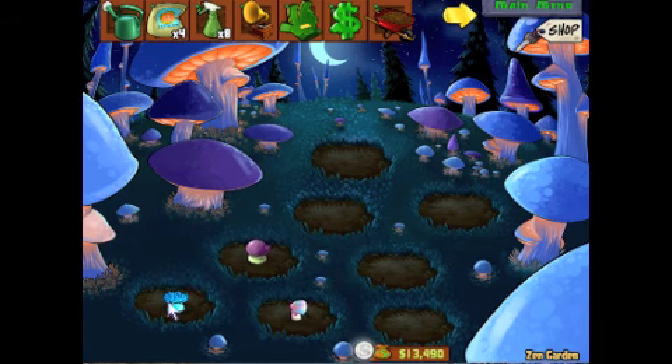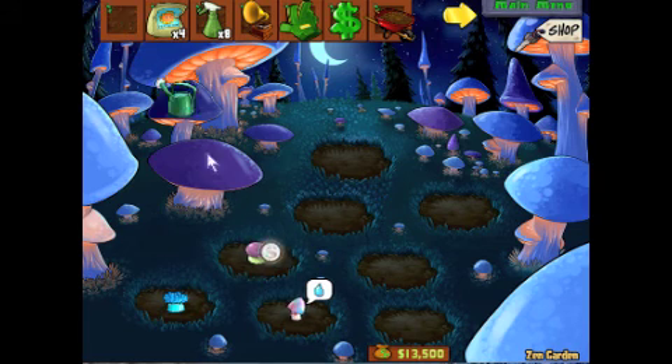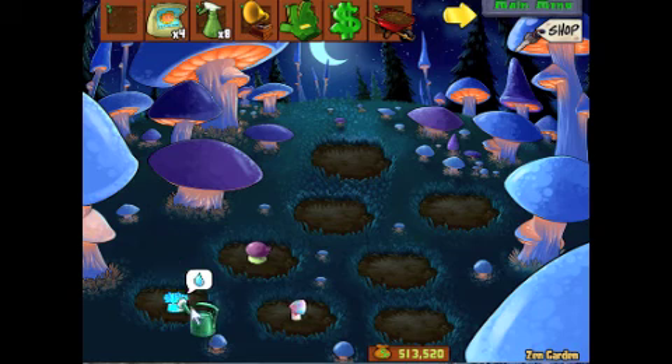There are only eight types of plants that you can get for the Zen garden that will grow, that need the night garden. And there are eight slots here. So if you have all of the Zen garden plants, you will have a different plant in each slot in this night garden — in each whole dirt thingy.